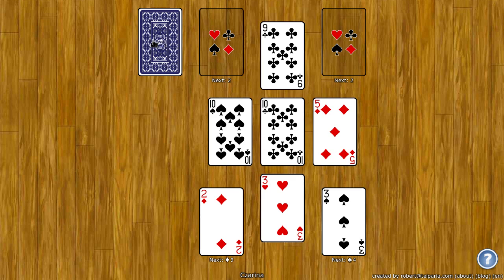You can also click on the stock to get one card dealt to the waste, and then you can see if you can put that card anywhere. The foundations wrap around, so once you get to a king you can put an ace on it. And the tableau also wraps around — when you build down by rank and you get to the ace, you can put a king.